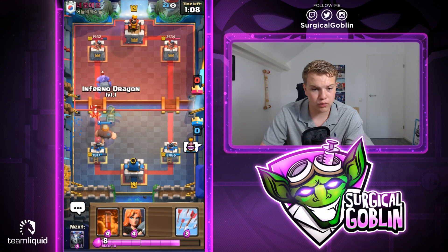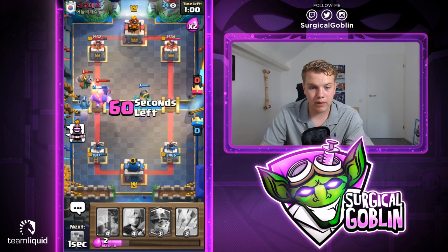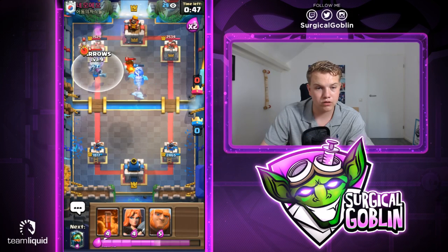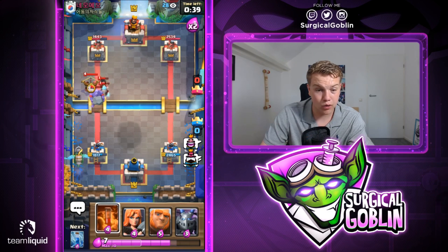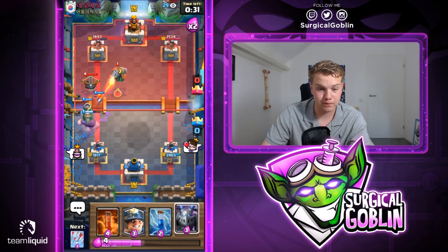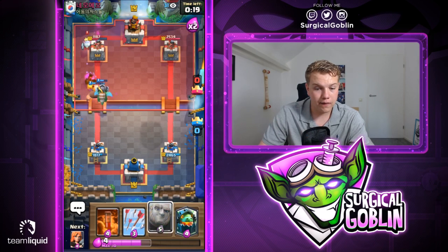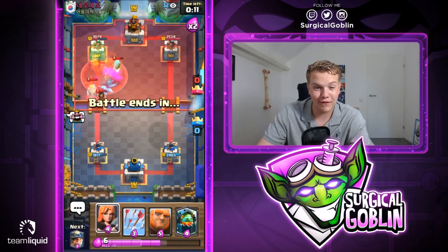With his Electro Wizard used on the Miner, I go with Inferno Dragon. Mega Minion for his Inferno Dragon, then Zap to retarget. He Tornadoes again but this time misses, so I can place the Miner. Giant gets hit — that's awesome. Miner is placed in the back for chip damage. I throw Arrows to cycle — kind of a strange play but worth it. Then Inferno Dragon in the back. I was expecting Graveyard, but he actually has X-Bow. That's better for us since we have Giant.